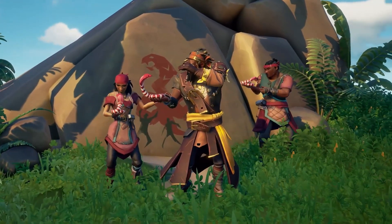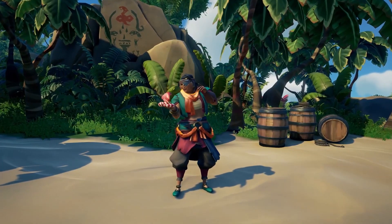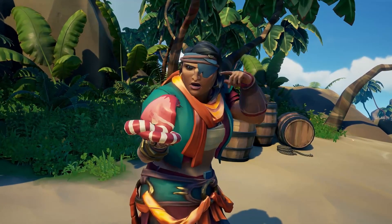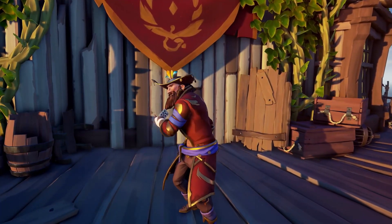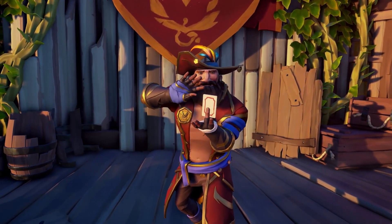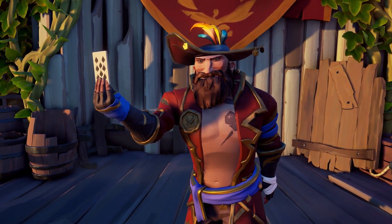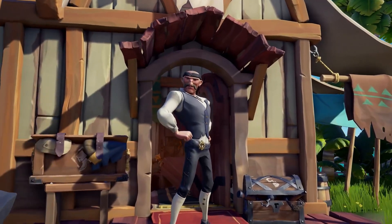We also have this month's free emote, which is the Lucky Deal emote, and it looks pretty nice — I like it a lot. We did get some new stuff for the outpost clothing store in this update as well. It's not a huge update, but we did get new bandana colors and these are all available for gold, so go check those out if you like bandanas.